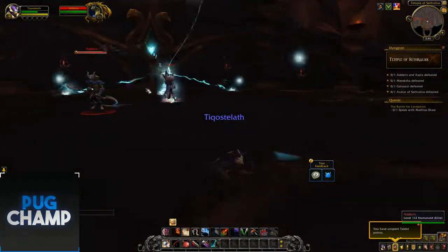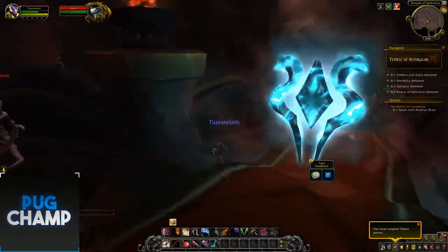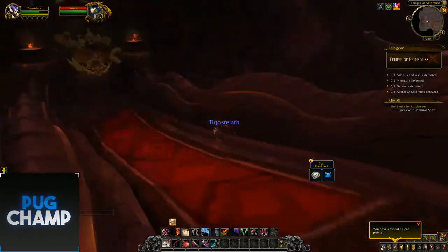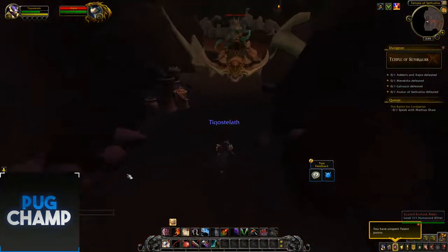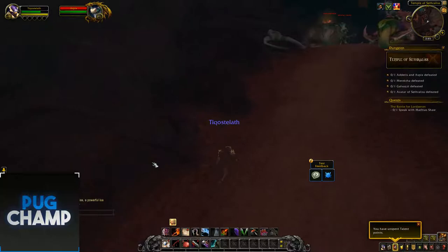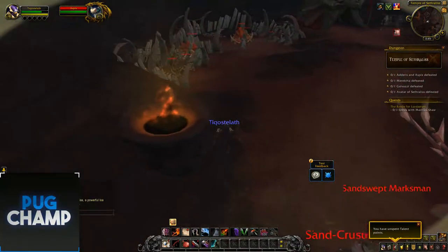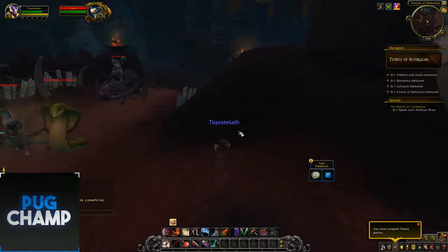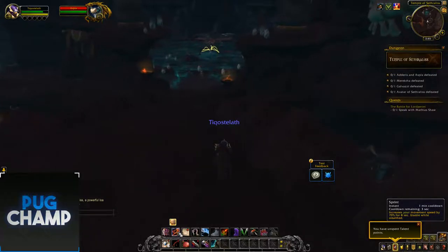So as you can see - hello Asperix and Adderus. Quickly sneak past this one. I don't know if it's just Void Elves because of their size - they've got quite small models so they can fit through these gaps. Whether on an orc or something like that, you wouldn't be able to fit through because you're too fat. It seems that some of the allied races can just sneak past stuff.